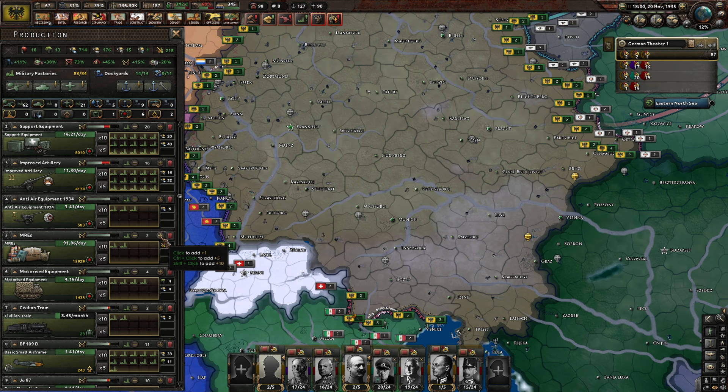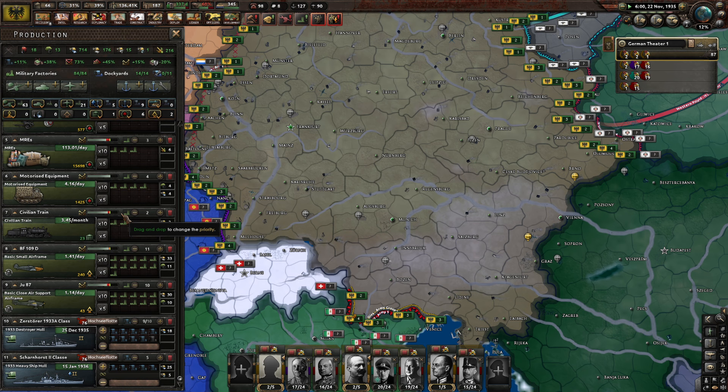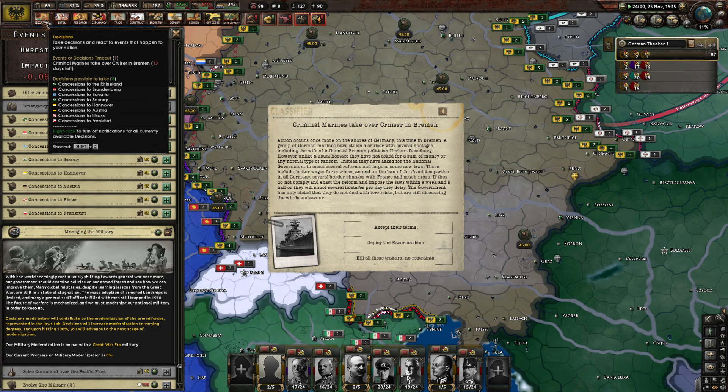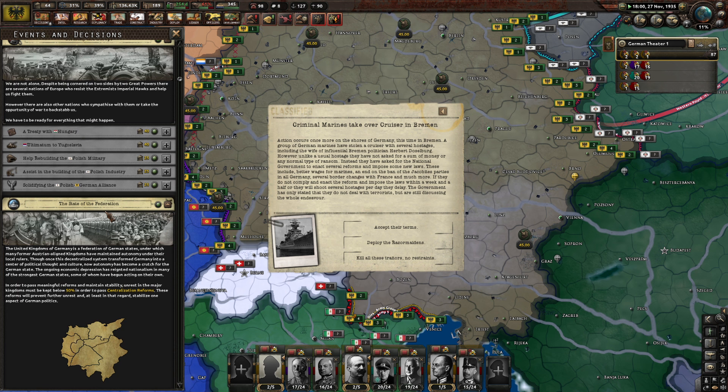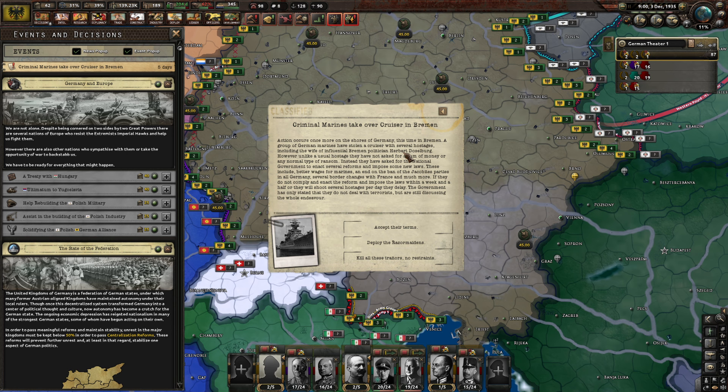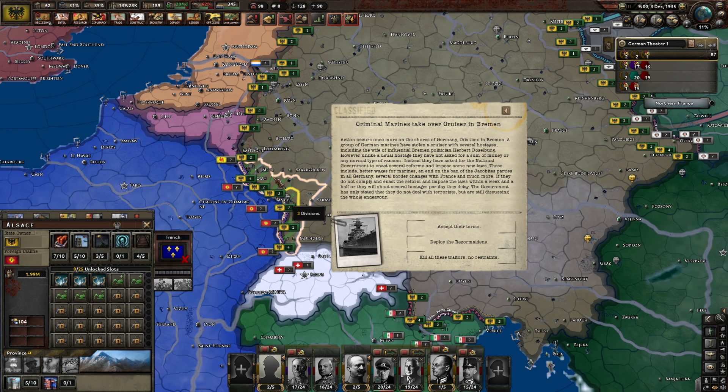Are we doing with the aircraft? We got our 11 and 10 — that's something at least. Criminal Marines take over a cruiser in Bremen. A group of German Marines have stolen a cruiser with several hostages including the wife of an influential politician, Herbert Dosselberg. Unlike a usual hostage situation, they have not asked for money — instead they have asked the government to enact several reforms: better wages for Marines, an end to the ban of the Jacobite parties in all Germany, and several border changes with France. If they do not comply within a week and a half, they will shoot hostages per day of delay. The government has said they do not deal with terrorists. We would never accept this — kill all these traitors, no restraints.